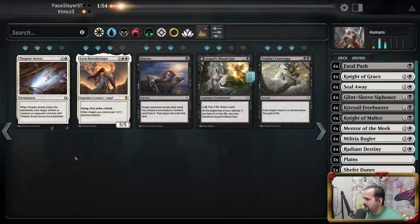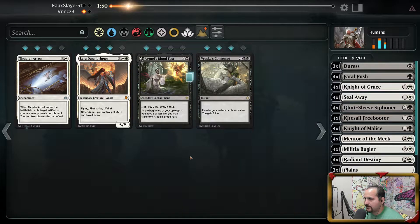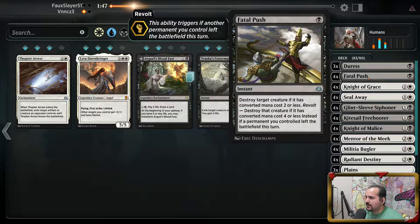Thopter Spy Network is not bad here, not very good either. Fatal Push — I saw a total of one creature in his entire board that could get Fatal Pushed.